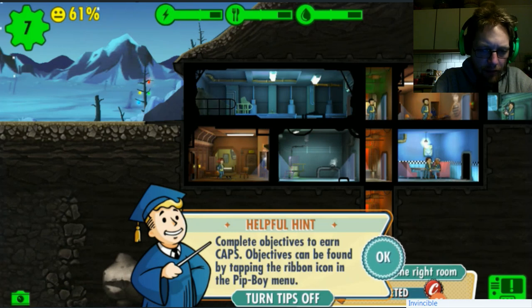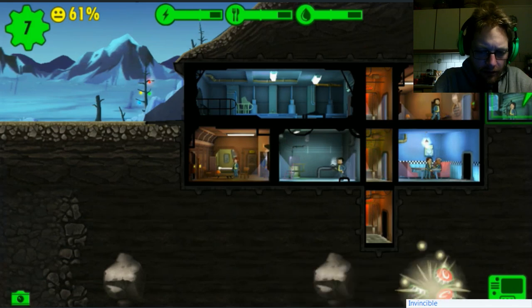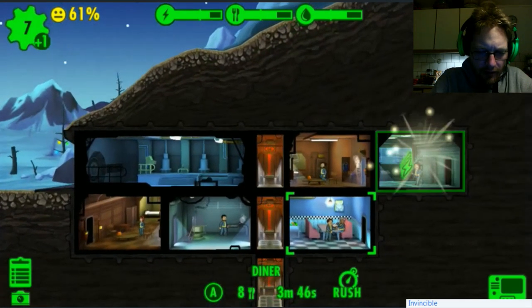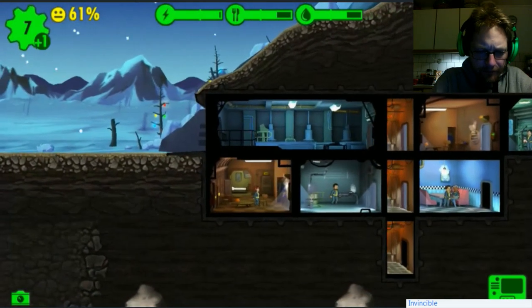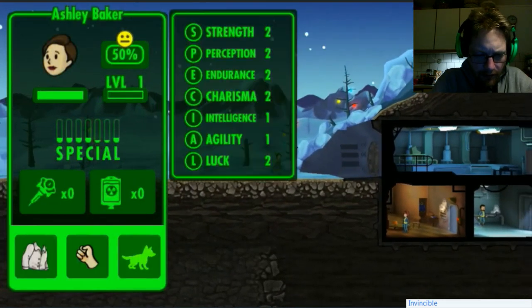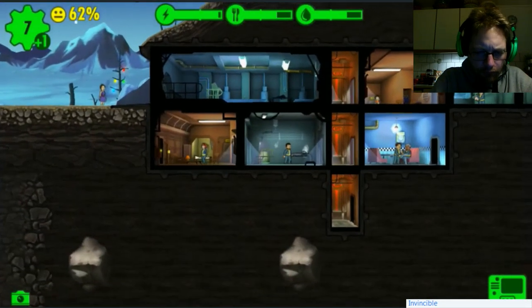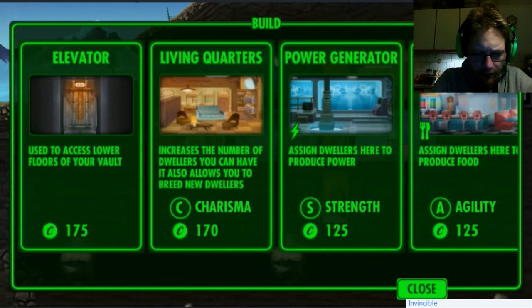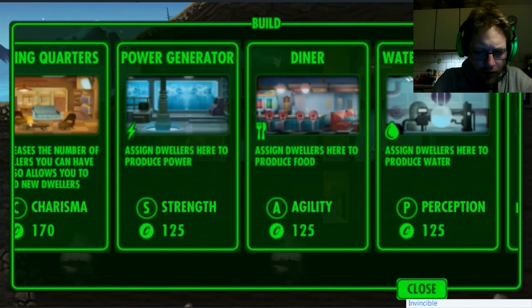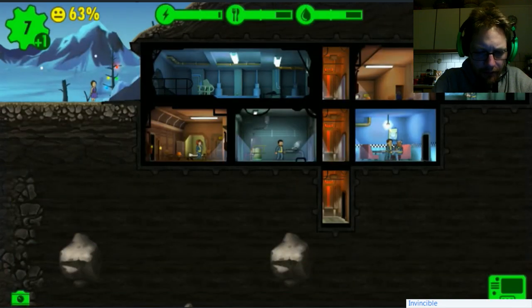Objectives can be found by tapping the ribbon icon in the pip-boy menu. What's the pip-boy menu? Okay so we need to collect there to get it. We have loads of power, loads of everything. So perception is water treatment - upgrade your production rooms to produce more resources. Tap the arrow icon in the upper right corner to upgrade a room.